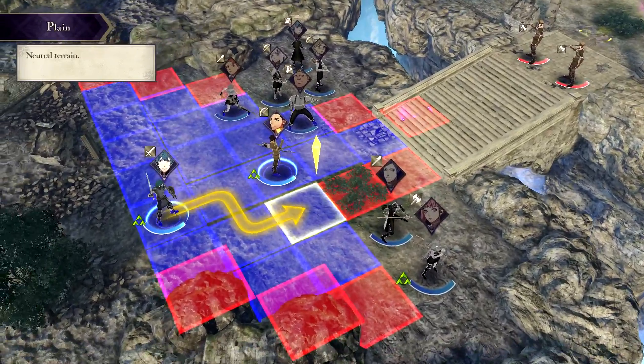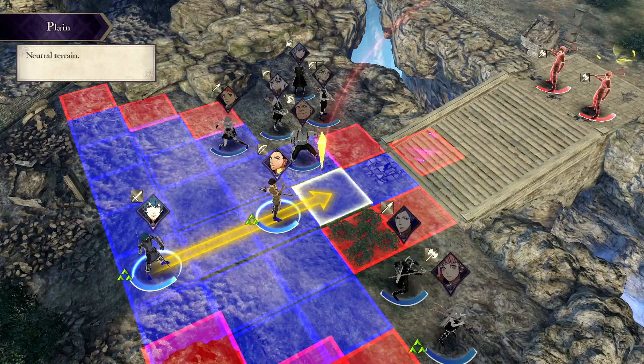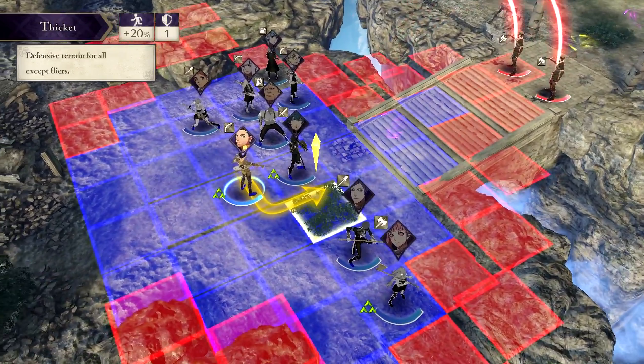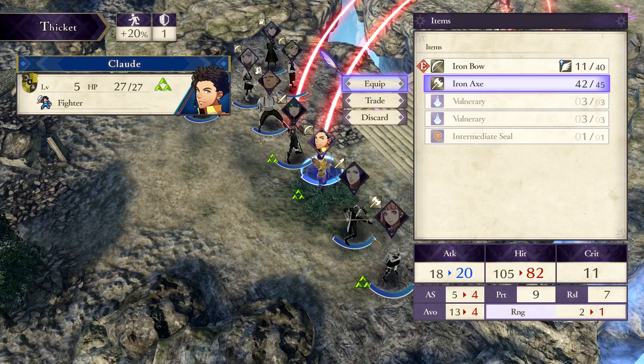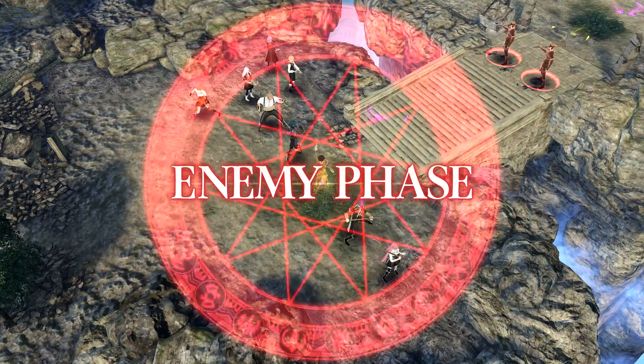I really like these early maps because they're teaching tools. A lot of the game itself is already about teaching, given that you are a teacher in this game, but these early ones teach you a lot about strategy — the potential benefits but also the potential losses if you do a flanking strategy.